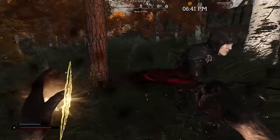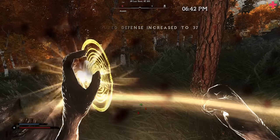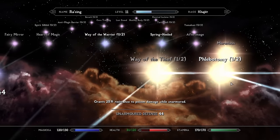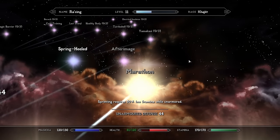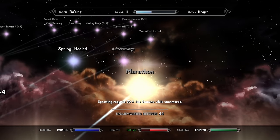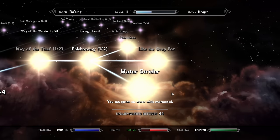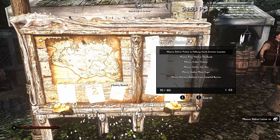An assassin shows up — what a weakling. We just allow him to wail on us to increase our unarmored defense level. After leveling that skill, we take the final perks from that tree: together they make sprinting cost 50% less stamina, increase speed by 20%, and allow us to sprint on water.